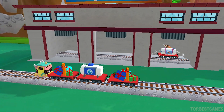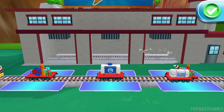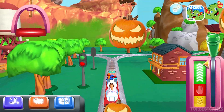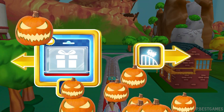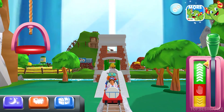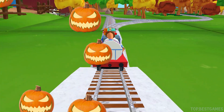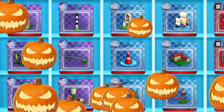What type of wagon should we pull? Good job! Where to now? Left leads to the Town Square Station. Right leads to next stop Cannonball Curve. Forward leads to Knappford Station. Next stop Cannonball Curve. That was off the rails!